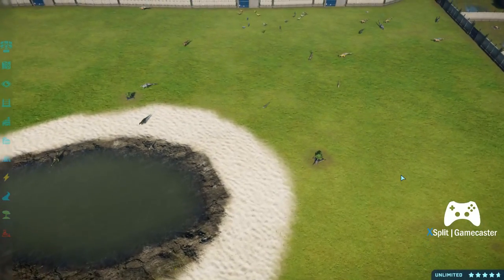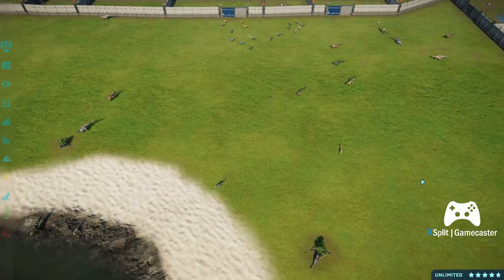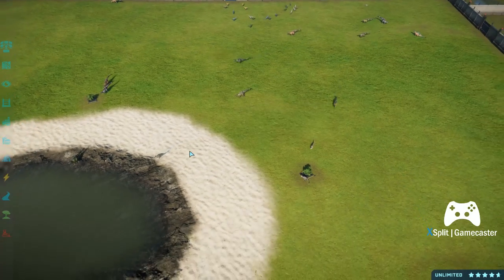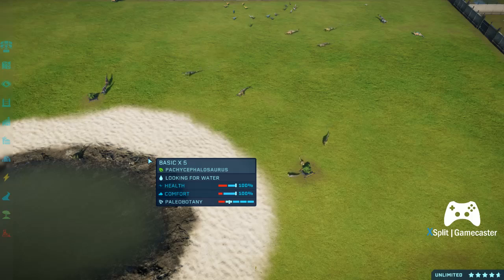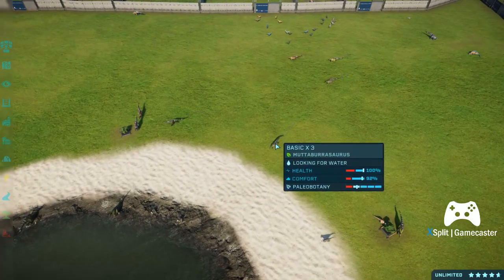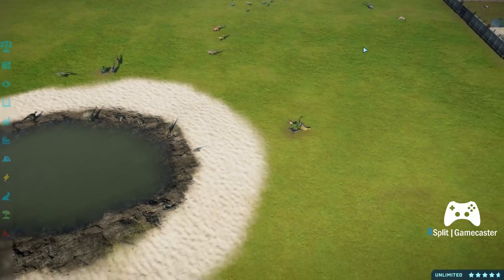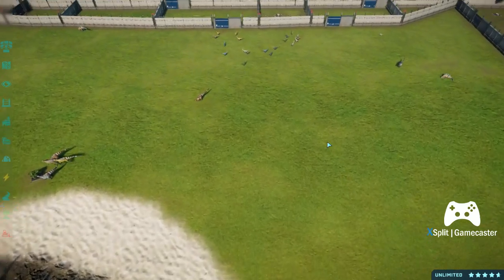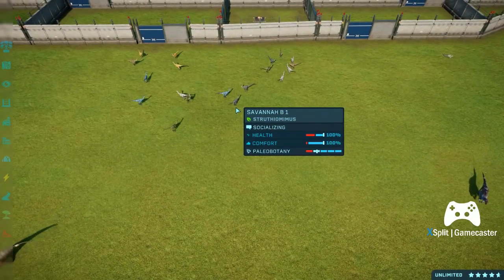So here's how this hunting challenge works. In this pen we have the Struthiomimus, the Muta- (which I cannot pronounce the rest of that name), and the Pachycephalosaurus. Based on the naming conventions I've got here, I have the skin name and a number next to it — the number signifies how many points that herbivore is worth. All the Struthiomimuses are worth one point.